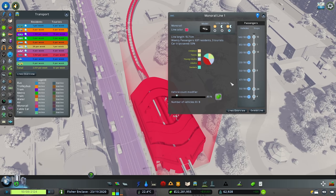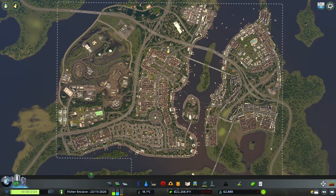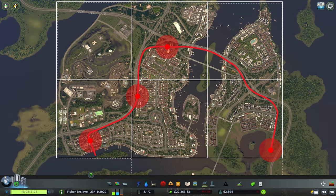Another thing to take note is the line length which is at 15.7 kilometers and we are saving car trips by 53%. Looking back at our top view, this covers 4 game tiles.